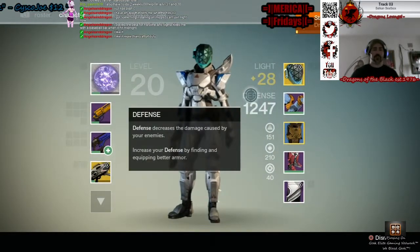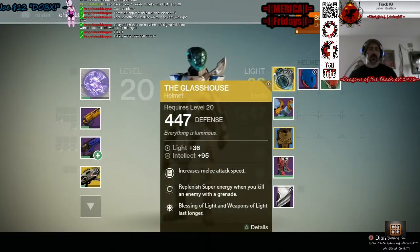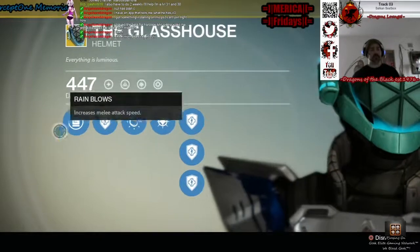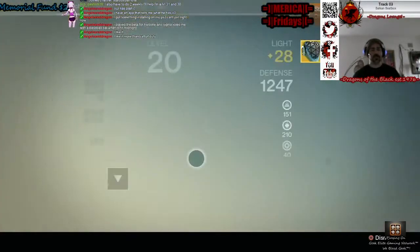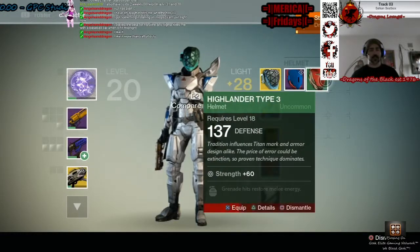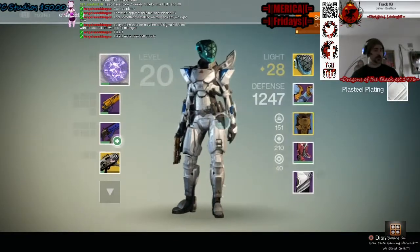The nice thing is I can use those ascendant shards to upgrade my other character stuff. As you can see here, I've got a perfect Glass House. I managed to finish it off with the strange coins I had from last week.